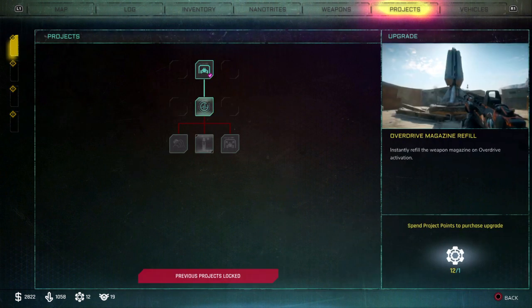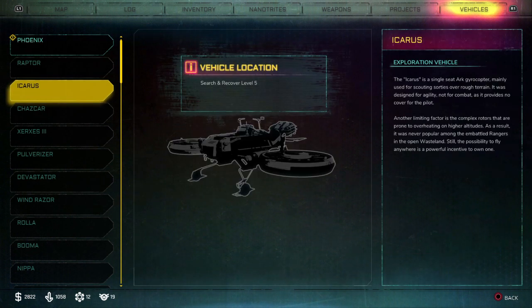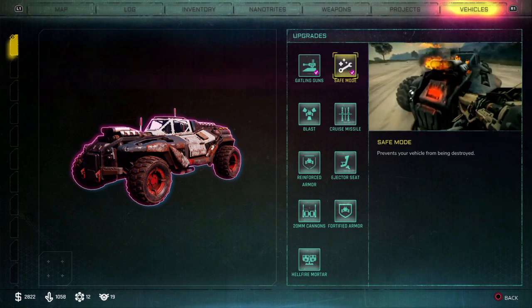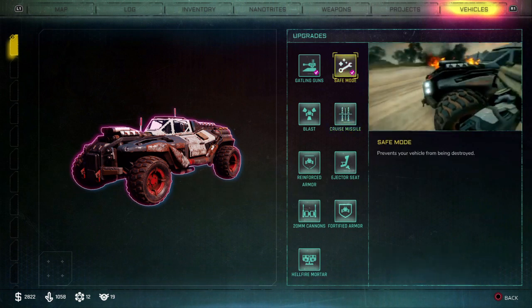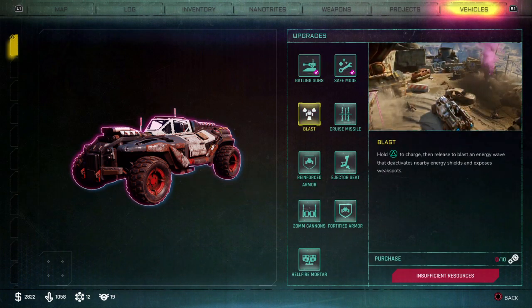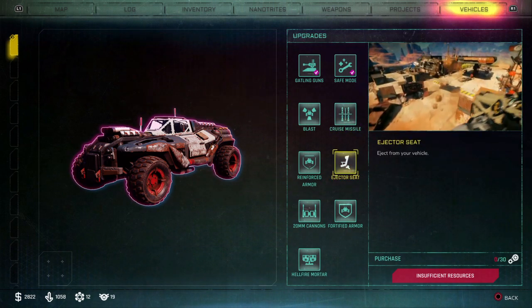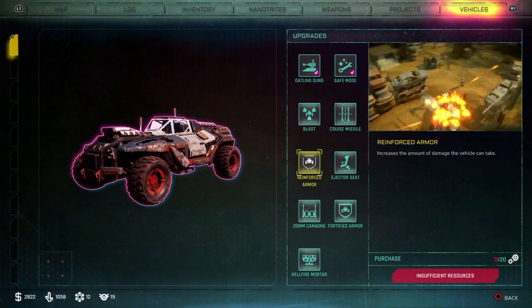Projects. Previous projects locked. Capture and control level 10. Not really worried about this. Upgrades available — got the Gatling guns. Prevents my vehicle from being destroyed. I thought that just regenerated its health. Blast — deactivates shields and exposes weak spots. Lock onto a target unless you've got a missile — perfect for vehicle weak spots. Reject yourself in the vehicle — that's amusing. Increase the amount of damage a vehicle can take — I probably won't need that on the Phoenix yet. 20mm cannon instead of Gatling guns. Fortified armor.